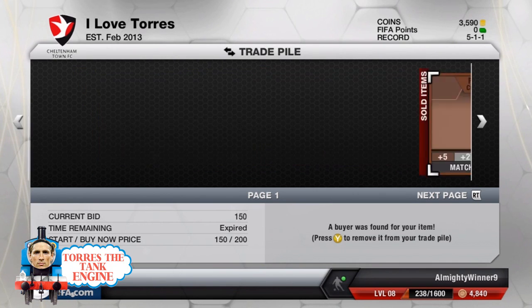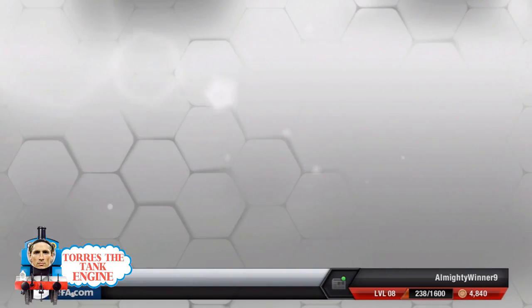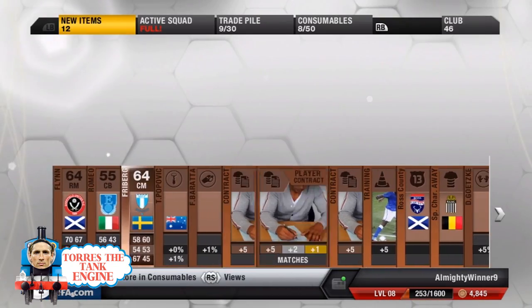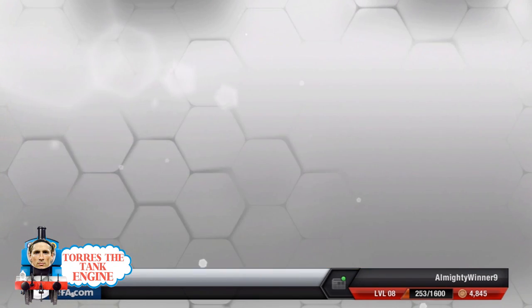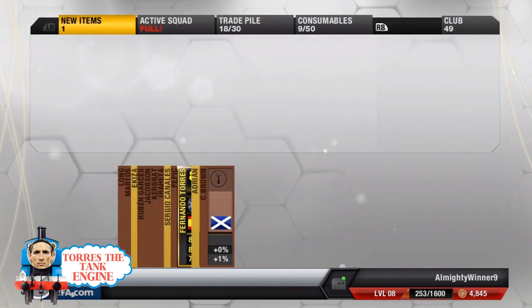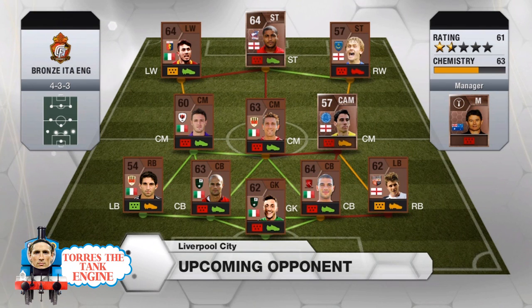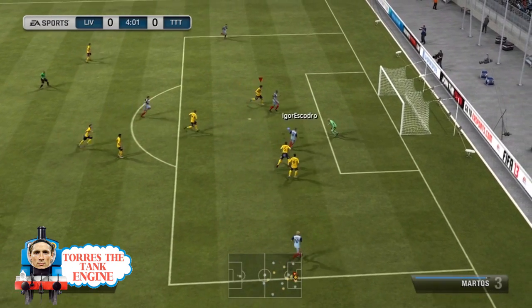Anyway guys, into the episode and as you can see, we have 3,500 coins and 4 cards did sell from the packs we opened yesterday. We're going to open another pack because Torres still needs fitness and unfortunately we didn't get a fitness card, so hopefully we can sell them for a profit or buy a 250 coin fitness card. As you know, Roman said we need to buy a goalkeeper, so that is what we're aiming for this episode. I'm going to try and buy the Valencia goalkeeper.